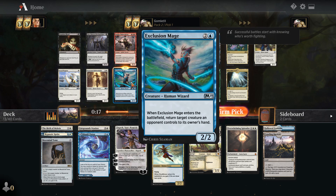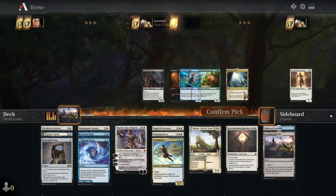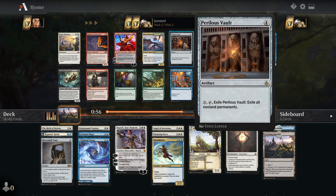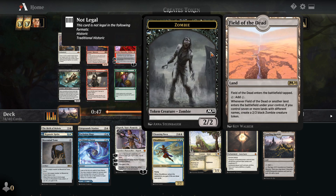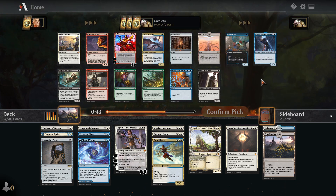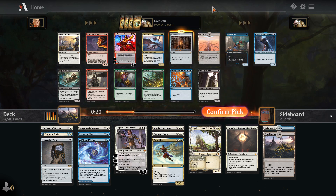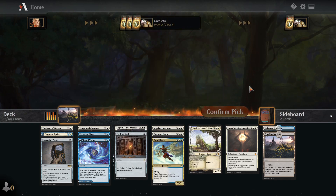Dauntless Bodyguard, Loyal Pegasus, and Seasoned Hollow Blade are all good for a very aggressive deck, which is not what we're looking at here. I think Exclusion Mage is going to be the pick — three mana for a 2-2, and when it enters the battlefield, return a creature an opponent controls to their owner's hand. Nice at slowing down your opponent, making sure you survive for a bit. Perilous Vault is another Wrath effect — exile all non-land permanents. There's also Field of the Dead, but we're very unlikely to get seven lands with different names in a two-color deck. I think I'm just going to take another Wrath and scoop up the Perilous Vault.